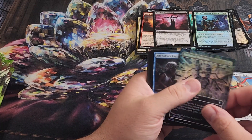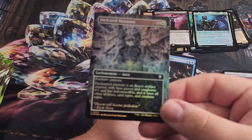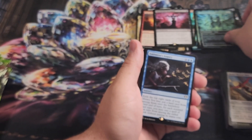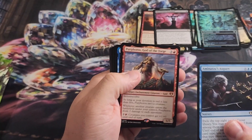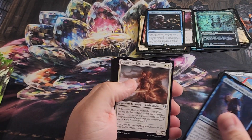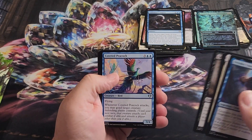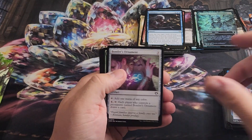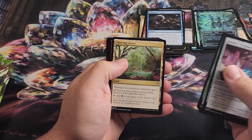Foil Borderless Darksteel Mutation — actually this card does look really, really cool. It's the Richard Cain art. He did the arts for several cards from Double Masters 2022, Amanatu's Augury and Purphoros. Sorry for the losing of focus on several of these cards — with the Jeweled Lotus playmat and a lot of things in the background, it's just having a hard time trying to focus.